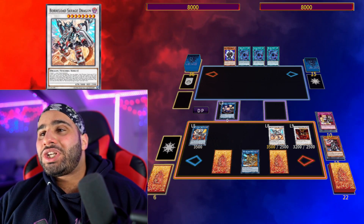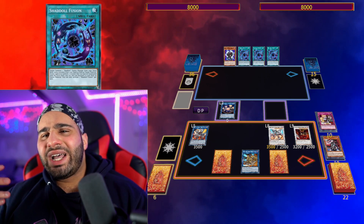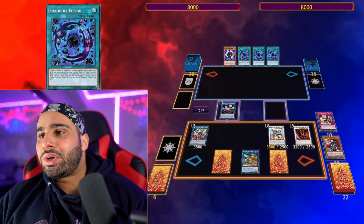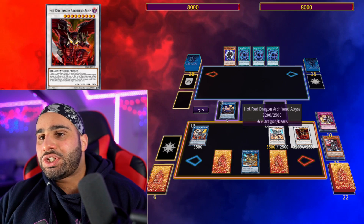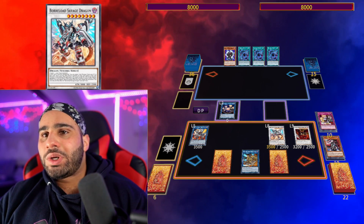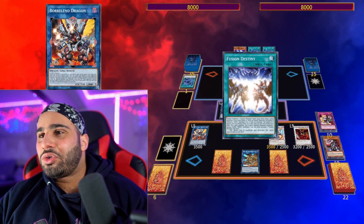Every single monster on this field is an interruption: Hieratic Seal is a bounce, Borreload Savage Dragon is a negate and Monster Reborn, Hot Red Dragon Archfiend is an omni-negate, and Borrel Dragon is an omni-negate too. Hot Red is very good against cards that say 'you can only activate one per turn' — like Shaddoll Fusion. If you negate with Savage Dragon, your opponent can use another copy right after; whereas if Hot Red negates, they cannot use other copies because Hot Red negates the effect rather than the activation. It's also a proactive negate — you can use it under Denko Sekka and then access your trap cards, whereas Borreload Savage Dragon requires waiting for your opponent to act.